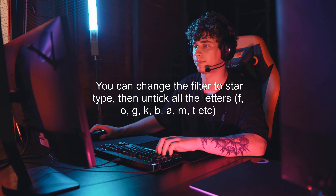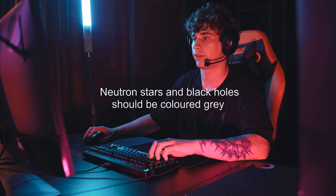You can change the filter to star type, then untick all the letters F, O, G, K, B, A, M, T, etc. Neutron stars and black holes should be colored gray.